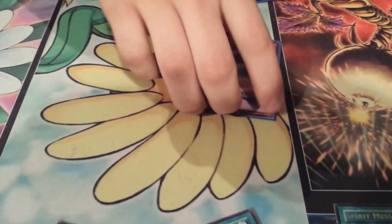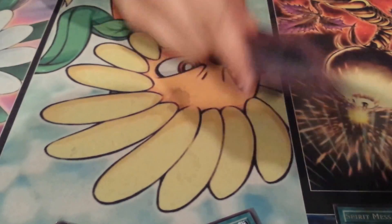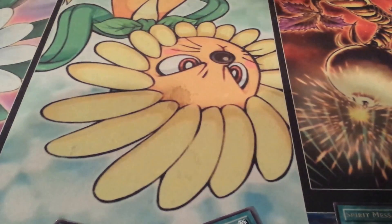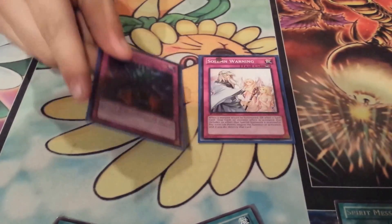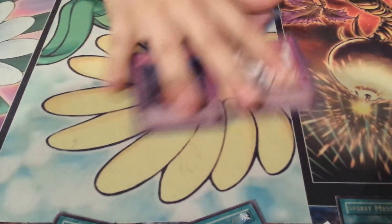Two Phoenix Wing Wind Blast, Torrential Tribute, Warning, and Bottomless Trap Hole - just generic trap lineup, nothing really special. It's five traps total. Since the trap lineup is not very big, Jinzo really works out well.